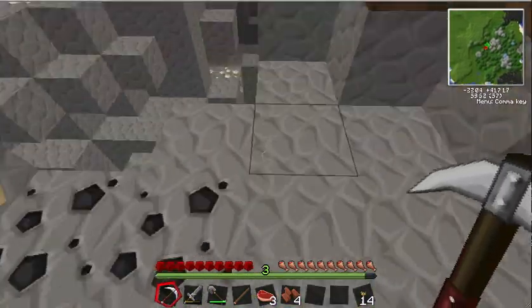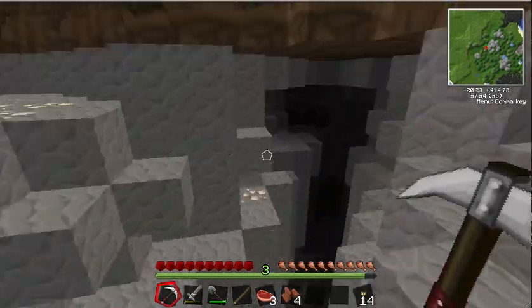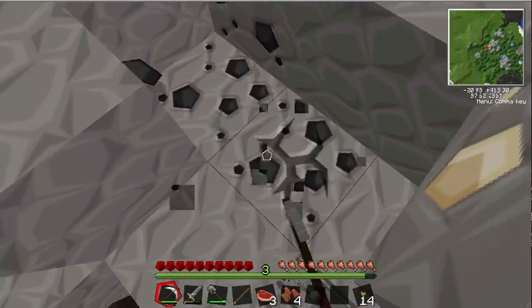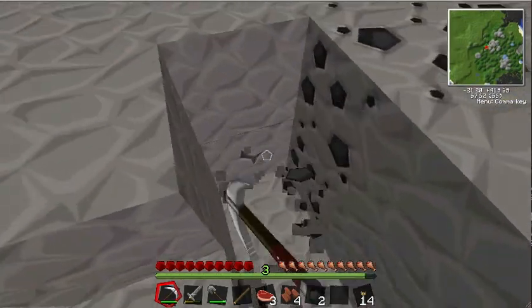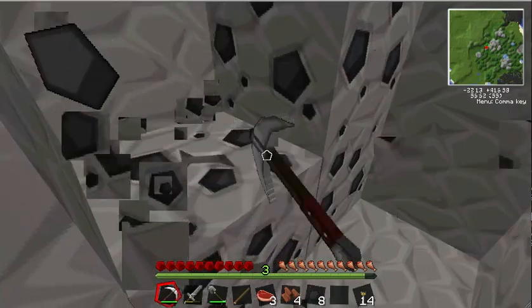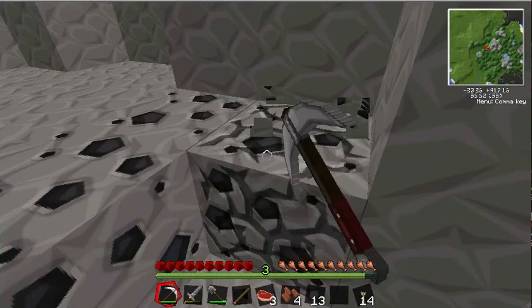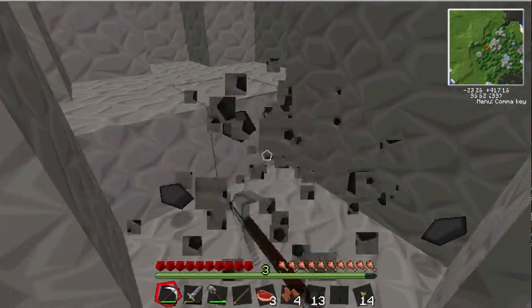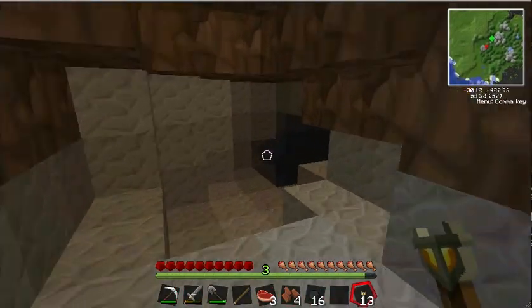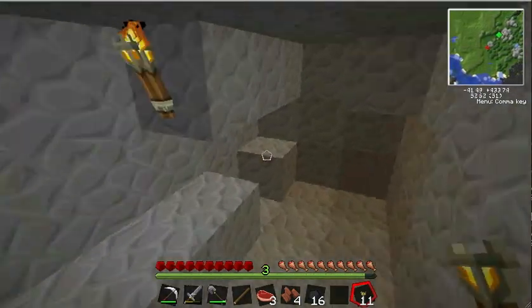This actually looks like a mini-chasm, and this looks like a giant chasm. I'll get some of this coal so I can make more torches. This takes so much time to mine. When I get myself a mining laser, oh it's gonna be awesome. Probably nothing... yeah, nothing.